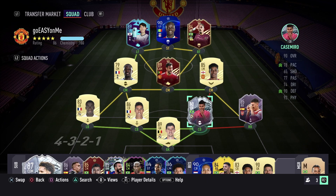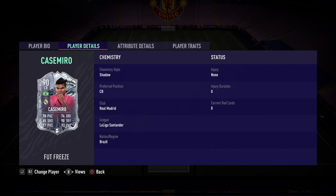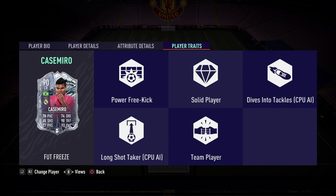Welcome to the FIFA 21 Freeze Casemiro player review. For this review I used Casemiro as my right center-back in the 4-2-2 formation with the Shadow chemistry style. All in-game footage has been recorded in Division One, so I faced up against some of the best opponents.